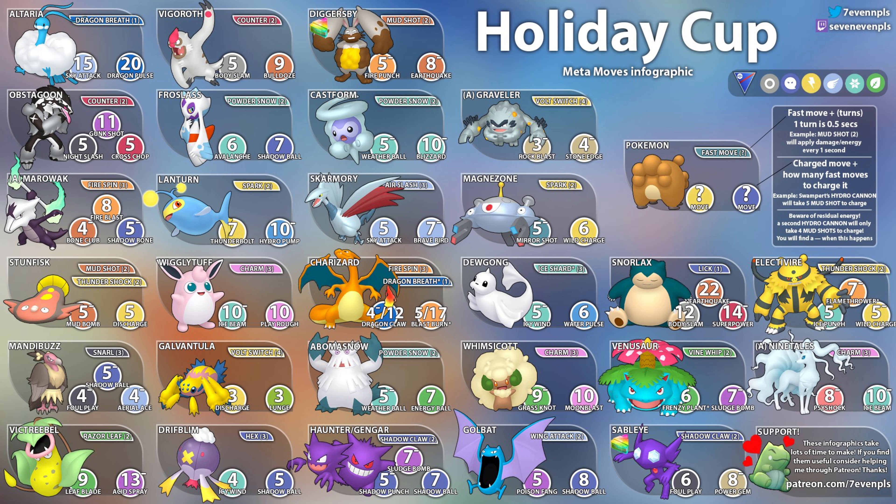We have Magnezone with Spark — five Sparks to get to Mirror Shot and six to get to Wild Charge, another powerful Pokemon. Then we have Dewgong, a solid Ice type pick with Ice Shard — five Ice Shards to get to Icy Wind and six to get to Water Pulse. Dewgong is really good; Icy Wind lowers the opponent's Attack, which is really powerful.